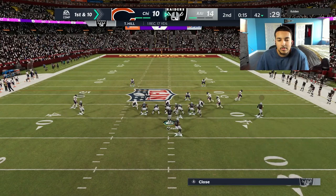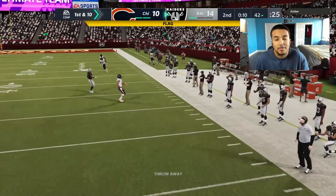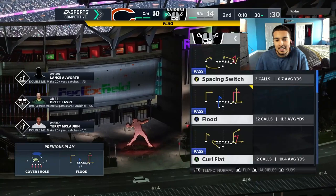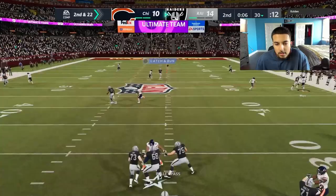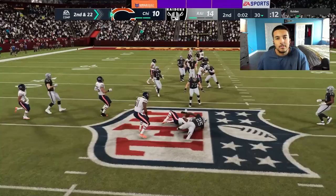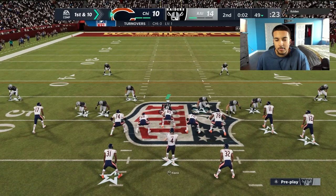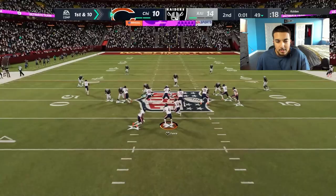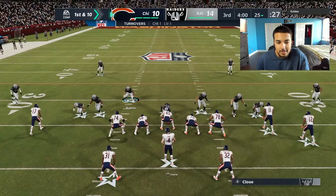He gives up a touchdown and my players are nowhere to be found. Game does a complete 180 — if I don't get points he could take the lead. Little man-to-man coverage — hitting the out route. Tyreek is going to outrun Jamal Adams to the sideline — don't know how, but I'll take it. My opponent has Jamal Adams one-on-one with Tyreek Hill — that's a no-brainer for me. Ball away — I had two players there, must have been intentional grounding. EA fix that.